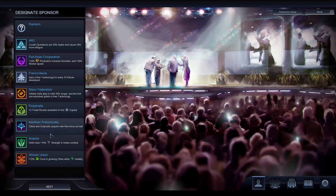Kavithan Protectorates: cities and outposts acquire new tiles twice as fast, so that's for very rapid expansion. You'll need to consider what route you're going down and focus. It's probably good with a harmony route because you'll get biotechnology bonuses that are good for food. Brazilia: units have 10% strength in melee combat, probably what you'd focus on for a domination victory, although I still think production is significantly better. African Union: 10% food in growing cities when they're healthy. It's difficult because rapid expansion reduces your health quite fast, so it's not one I'd go for, though it will help with rapid expansion.